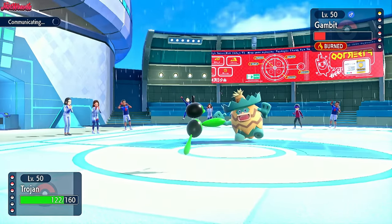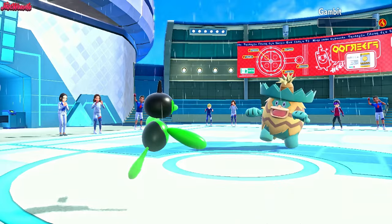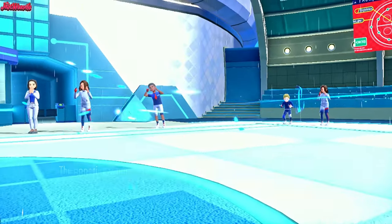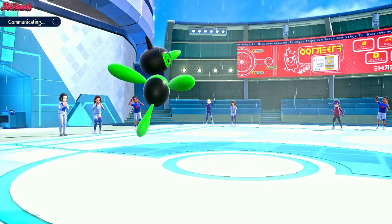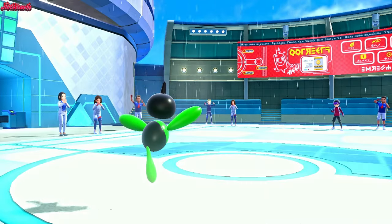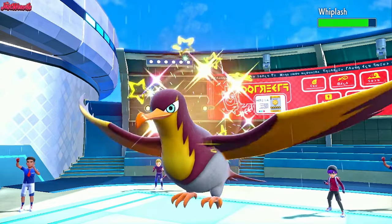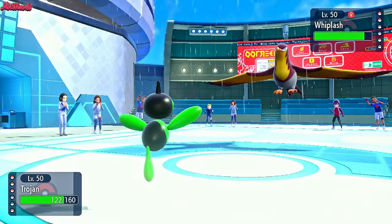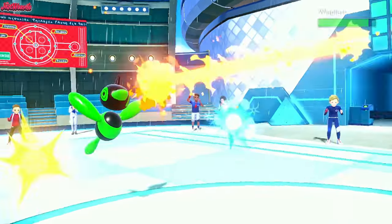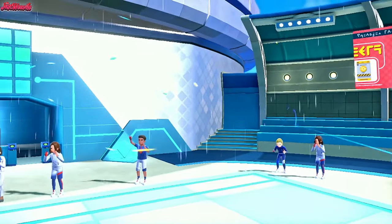We're just going for another Tri-Attack. We should outspeed still, yeah, thanks to the Agility. So that's the Ludicolo gone down, which is great. The Kingdra might outspeed us but we have the Aurora Veil up so I'm not too worried. Whiplash comes back in - are you Choice Scarfed or something? If they're Choice Scarfed the KO was here. Let's go for a Tri-Attack. No, they're not Choice Scarfed. Tri-Attack comes through - takes out the Killer Wattrel. Porygon Z putting in the finest of work right now.